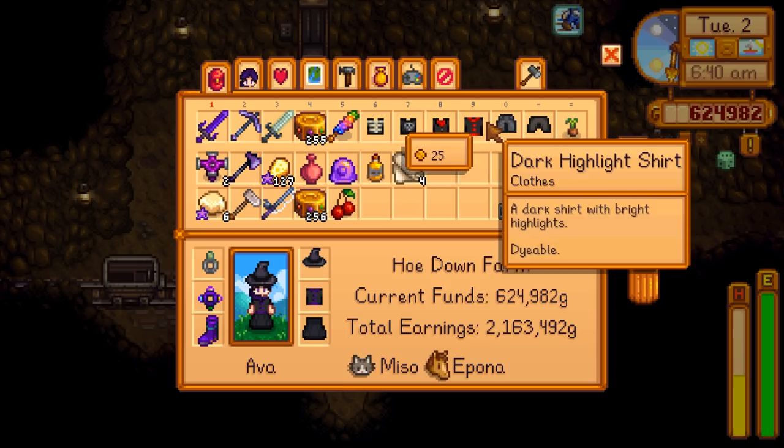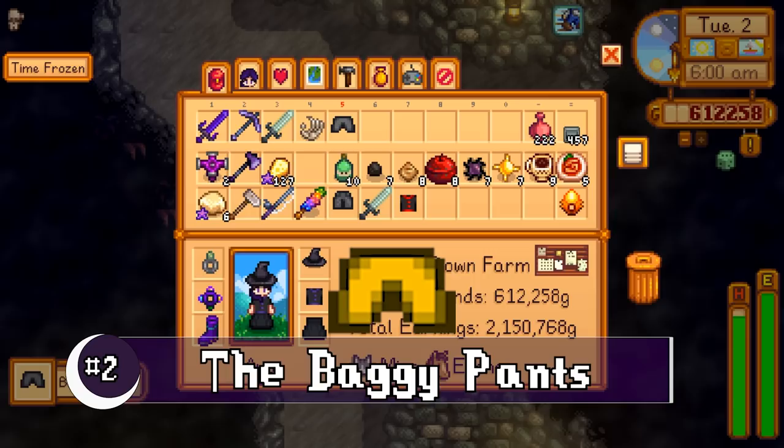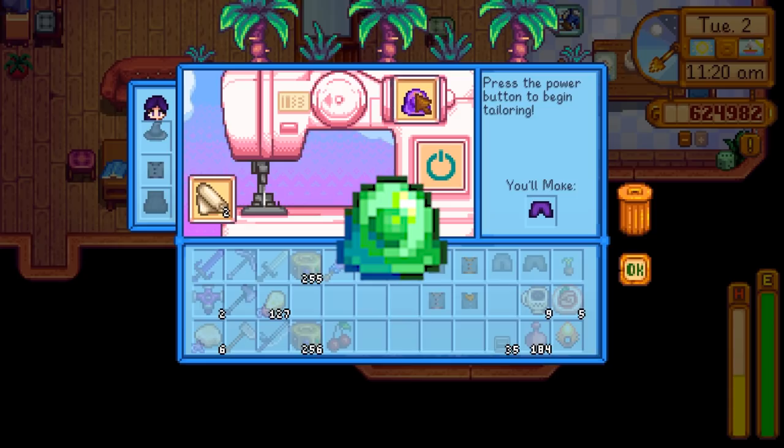The haunted skulls also have a few clothing items as drops as well, most of them unique to the new update, each with a 0.22% chance of being a drop. Number 2, the Baggy Pants. As a drop from the skulls, it will be grey. You can tailor your own pair also with a slime egg and dye them to whatever color you want.